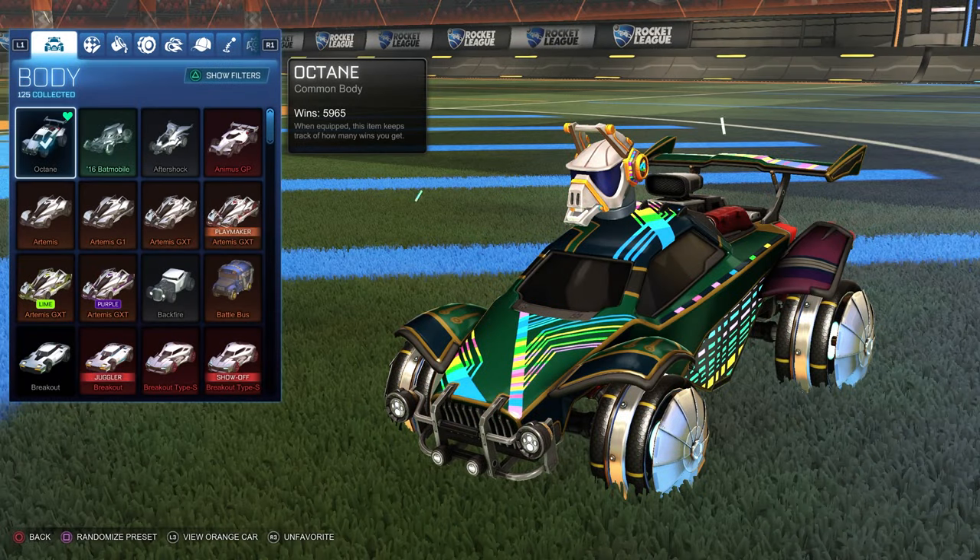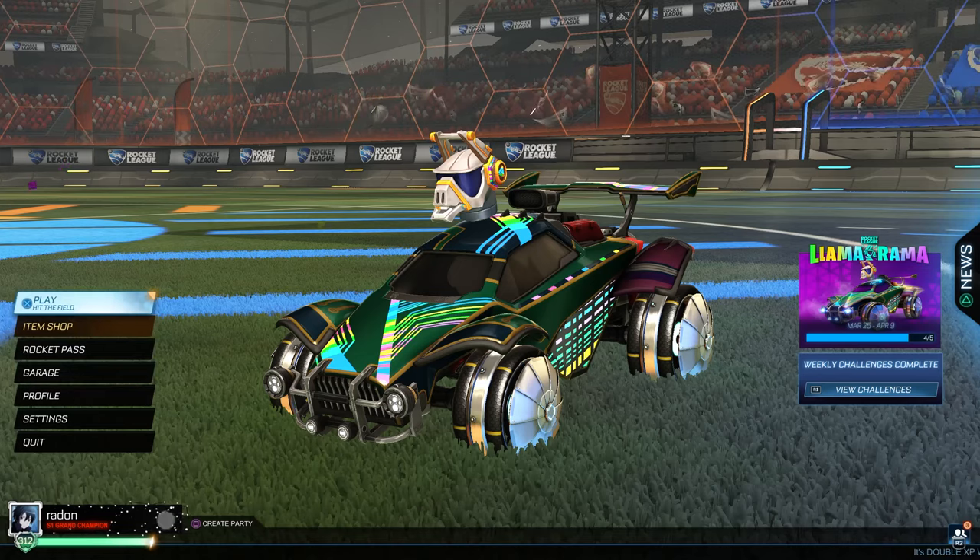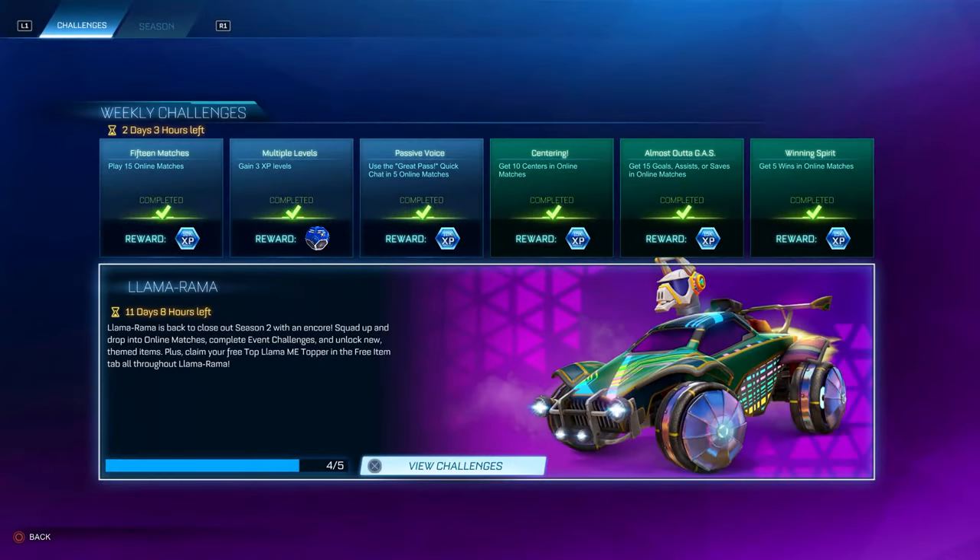Welcome back everyone to another video. Today we're gonna play with the Octane and with all the Llama Rama event items equipped. This is what the car looks like with everything on it. As always, you can find the event challenges in the weekly challenges tab.